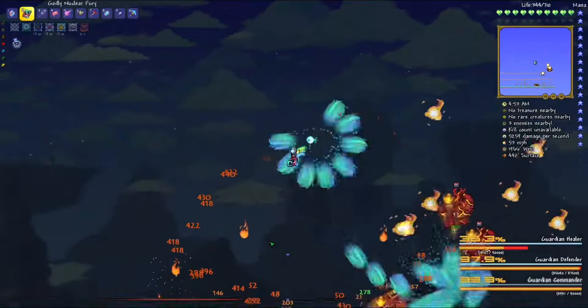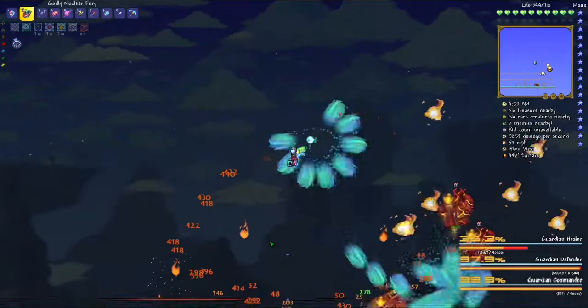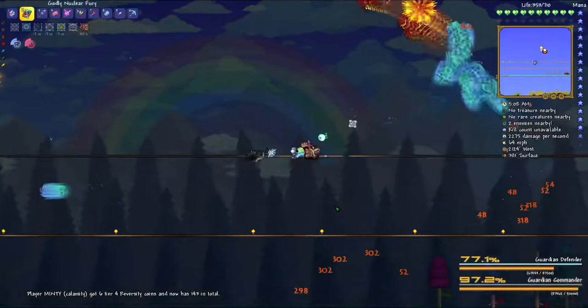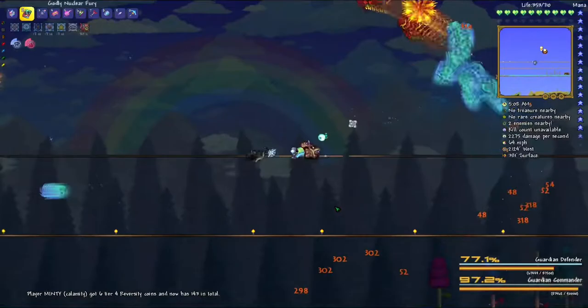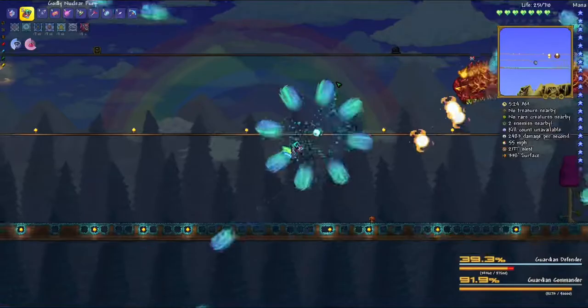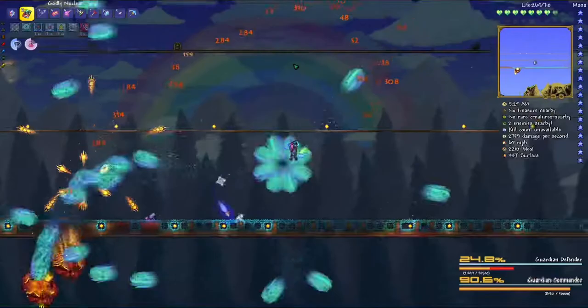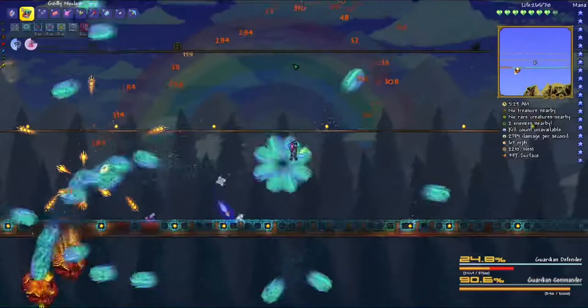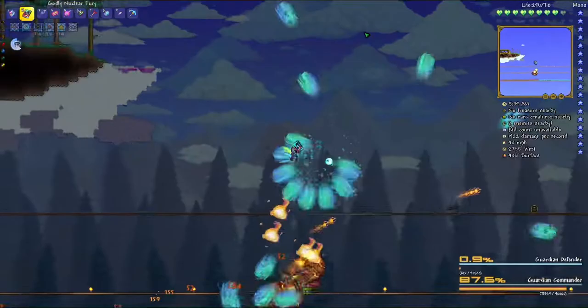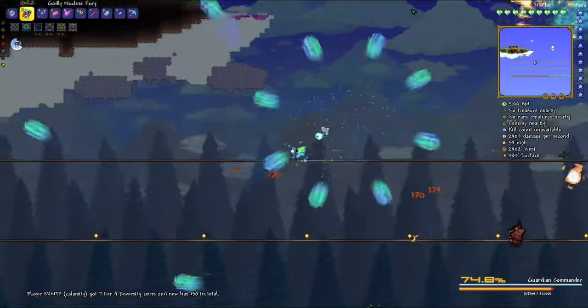I've got to focus on small contained movements and make sure I dodge everything. There's a dude alive down there - I've already taken so much damage. Okay, already not going too well. I could fight this boss in the underworld but I think it'd be harder. So far, staying in a small area is working - I'm getting hit but the Nuclear Fury just homes in and does damage.